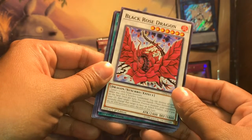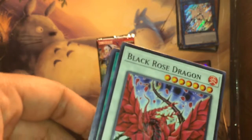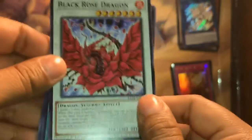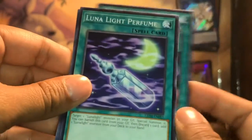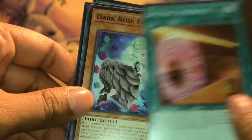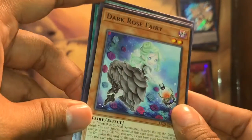Black Rose Dragon — I just love the art in this deck, Legendary of the Sister Rose. I just love the art for these, it's really elegant. Next one is Mark of the Rose. Not bad. Lunar Light Perfume. Special Schedule. We ended up getting this one. And Dark Fairy Rose — we ended up getting a rare. She's adorable.